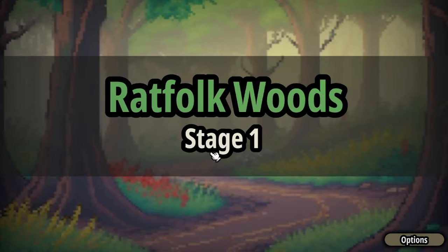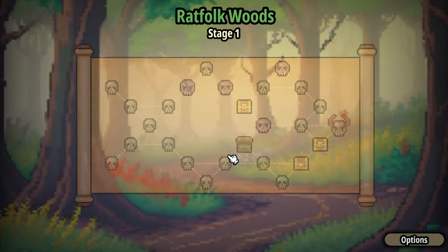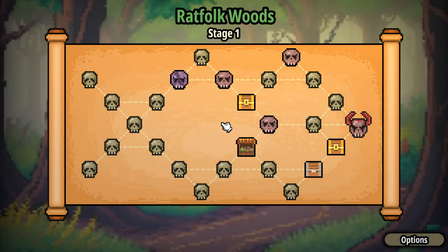Gambler's Curse — that must be the progression which isn't available in the demo. By progression I mean, once you beat the game you do it again harder and harder with different modifiers. Anyway, let's jump in. Bratfolk Woods, stage 1. We have our typical roguelike choose-your-own-path screen. I might just take the lower path — a shop and two chests.